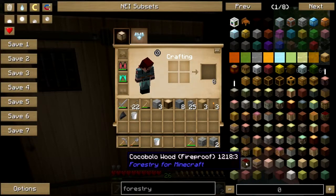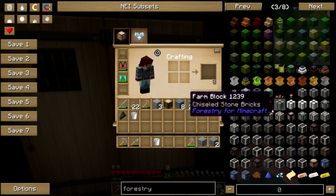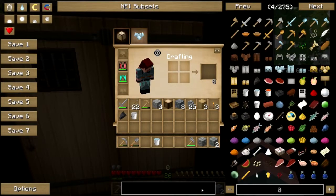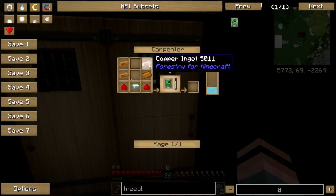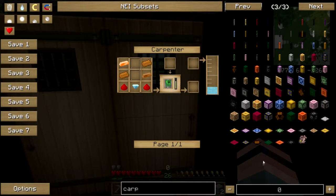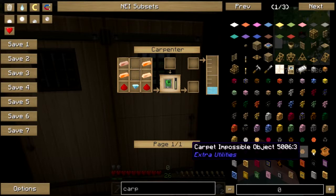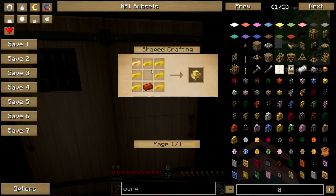I don't even know where to start with forestry - it doesn't really seem to have an instruction manual. One thing I seriously need is a tree-alyzer. I hope this doesn't require honey... but it does require a carpenter. How do you make a carpenter? Oh, there it is, it's hidden way down here. I need sturdy casing, so I need to make bronze.